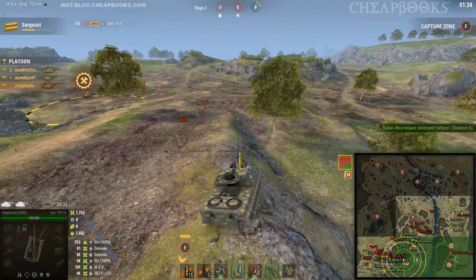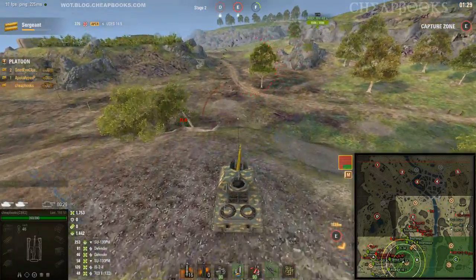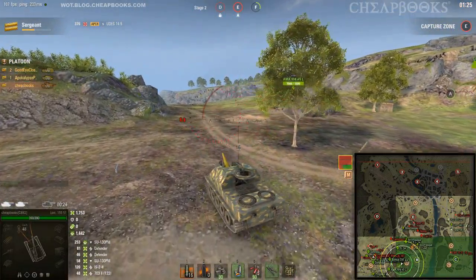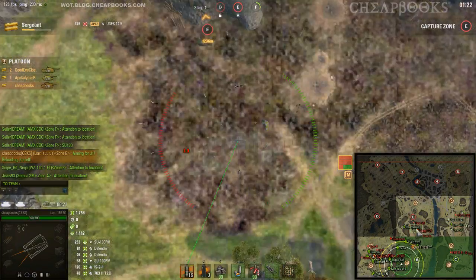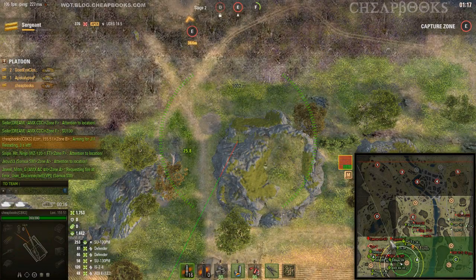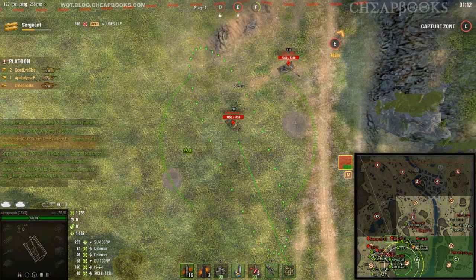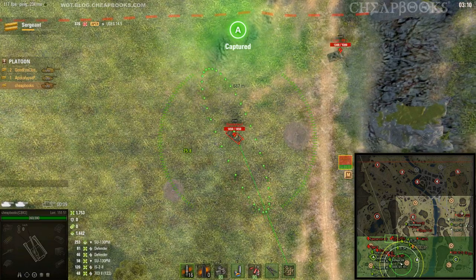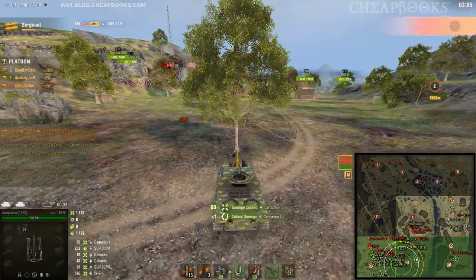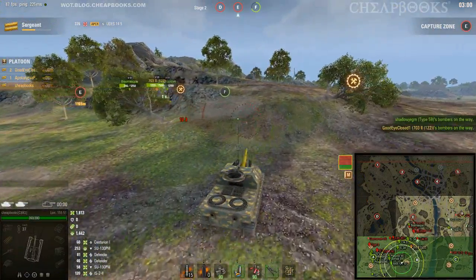I am going to head towards A, which means I might miss my chance to fire. Let's see what we've got here — nothing. Centurion. I'm going to start coming out a little bit. I feel closeted over here.